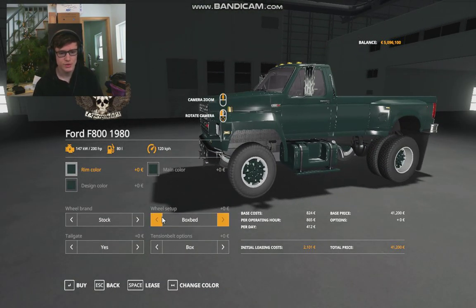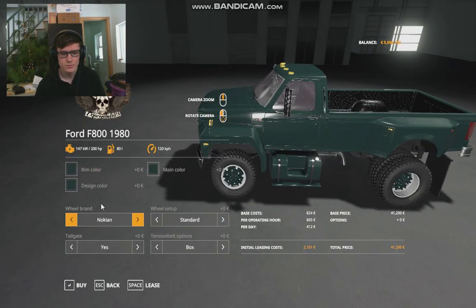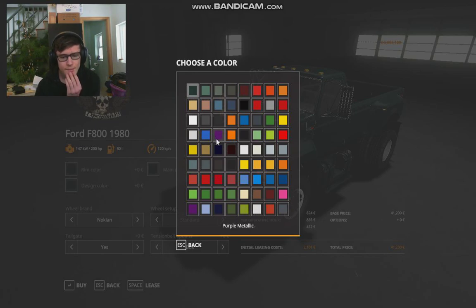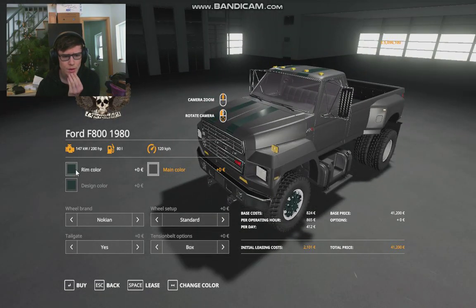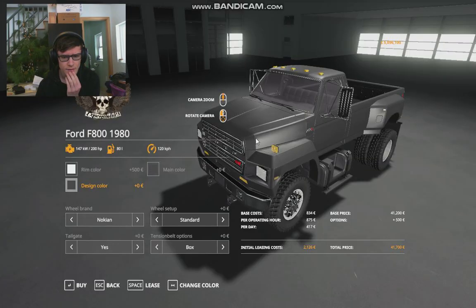The Ford F800 from 1980. Let's see, we want a box bed. Best wheels we can get on it. Tailgate. Box. Main color — I'm pretty particular when it comes to colors of trucks in this game, and for that matter, anything in this game. Let's go with gunmetal. We're going to go with gunmetal. Chrome tires.